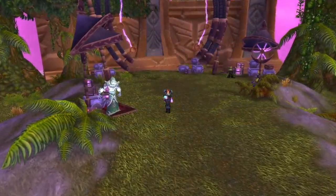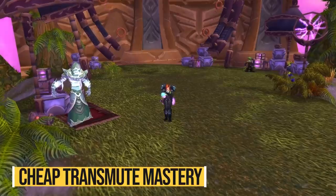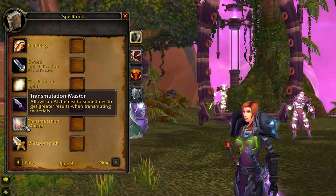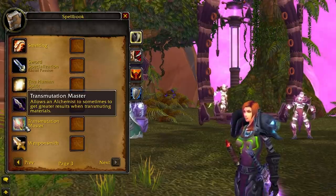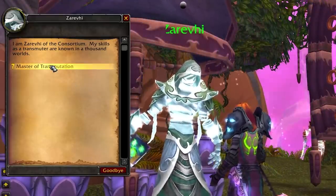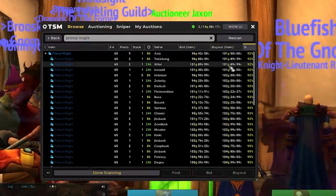Moving on, we have an alchemy trick brought up by one of our viewers, Robert Fowler, on our gold making add-ons video — so thanks to him. Remember, if you have any tips like these, leave them in the comments and we'll probably bring them up in a future video. So you know how to become a transmute master in alchemy, which is really the only alchemy specialization you should go for if you're after making gold. But to become a transmute master you need to do a quest in Netherstorm that requires level 68 and asks you to bring 4 primal mites — a very expensive reagent, currently going for above 100 gold on my server.